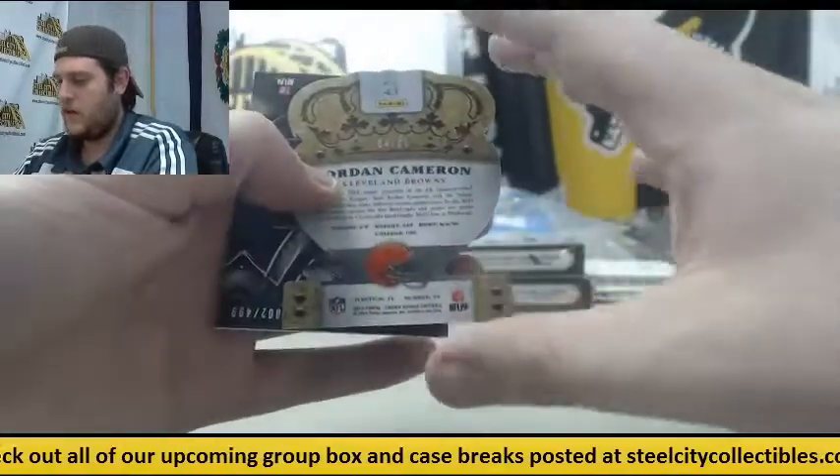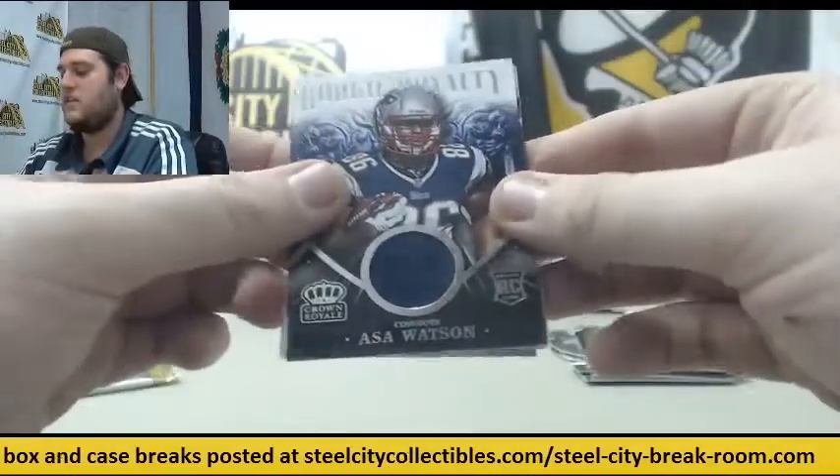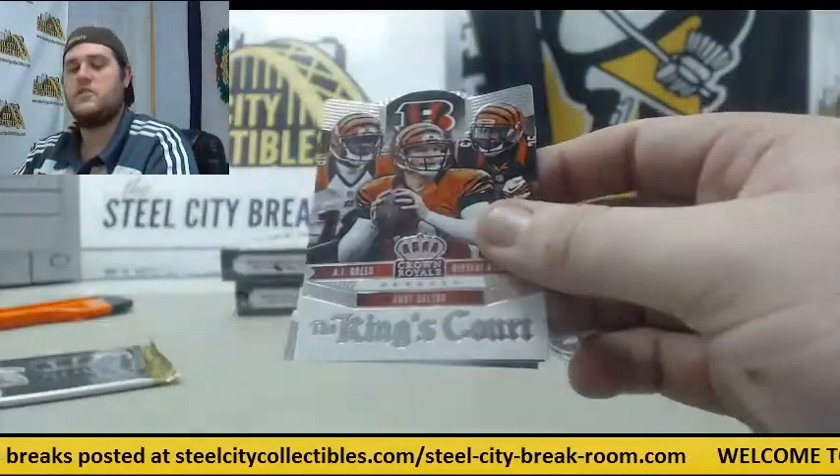Jordan Cameron out of 25 — $425 for Cleveland. Out of 499 — Asa Watson for the Cowboys, rookie card jersey swatch.